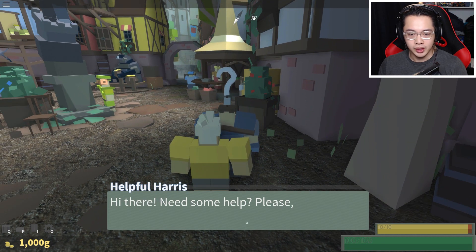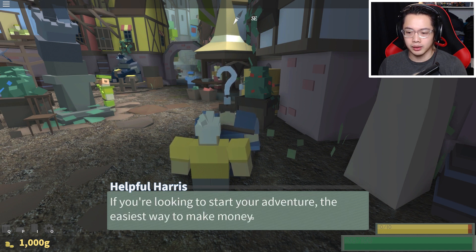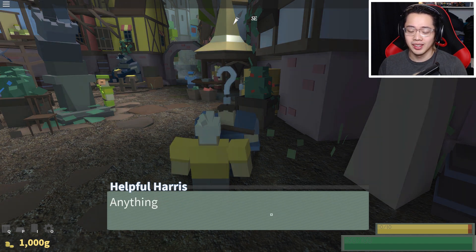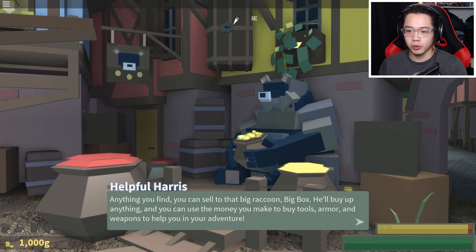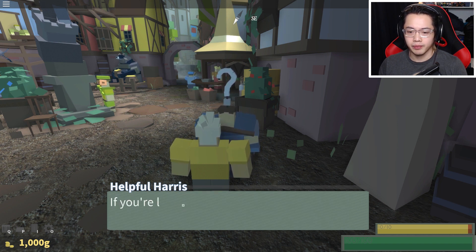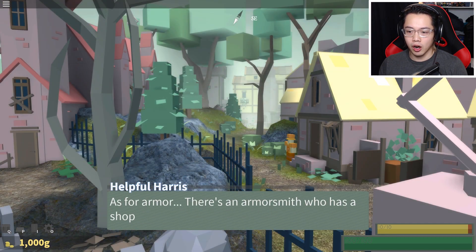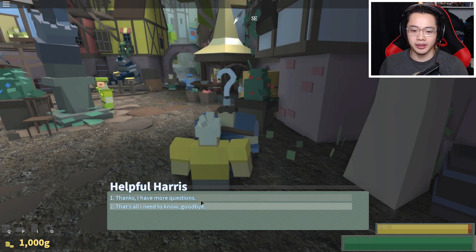Hi there — please don't mind the hair. How do I make money? If you're looking to start your adventure, the easiest way to make money is to go gathering mushrooms and flowers. Avoid any monsters you see and make it to town. Sell your equipment for quick profit — monsters won't be easy to kill until you have weapons and armor. Find the big raccoon who'll buy anything, and use the money to buy tools, armor, and weapons.